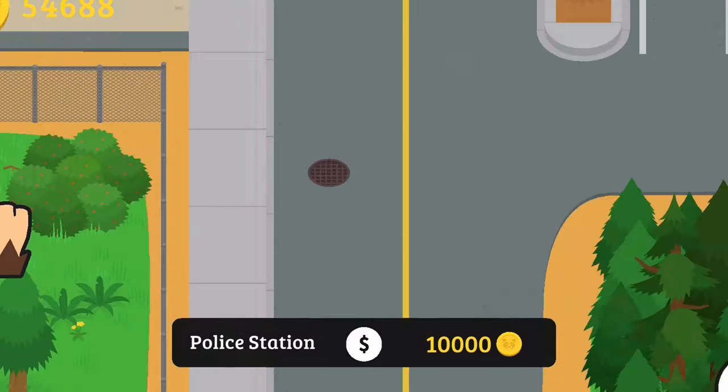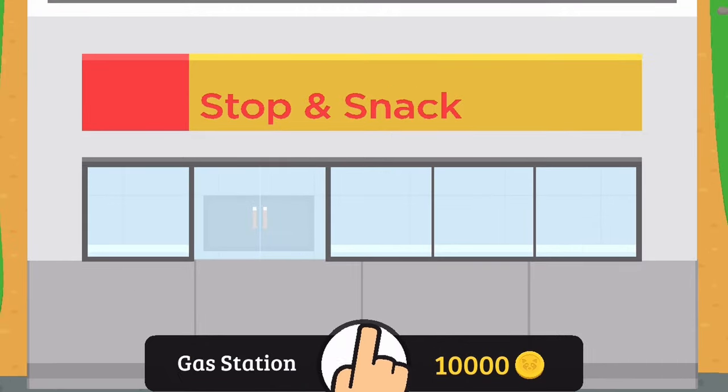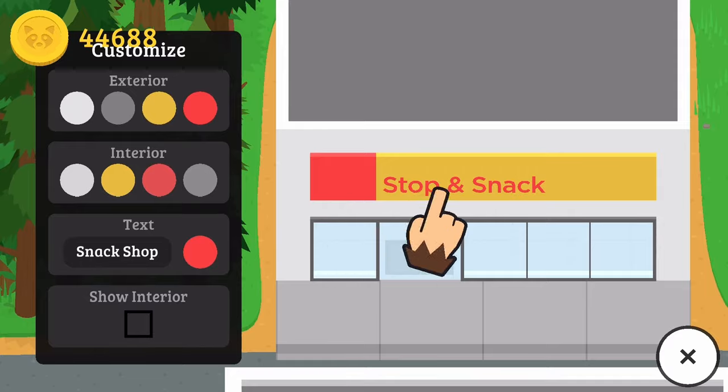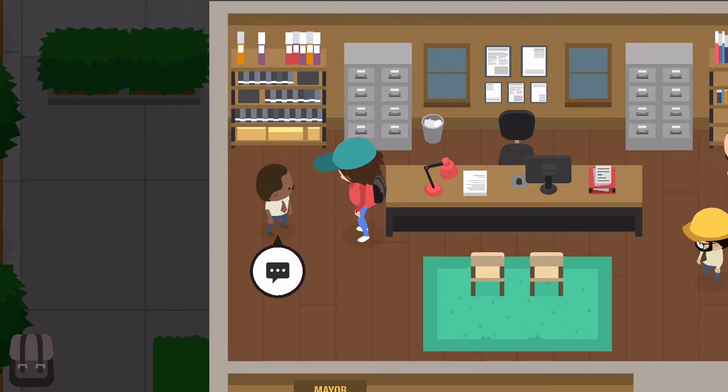That is the name that y'all picked, and I really appreciate everyone that participated. The next building we're going to be choosing a name for is the Stop and Snack. Go ahead and leave a comment below with a suggestion of what you think we should name it, and you just might get lucky enough to have it end up in the world.